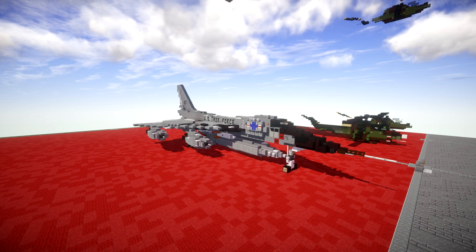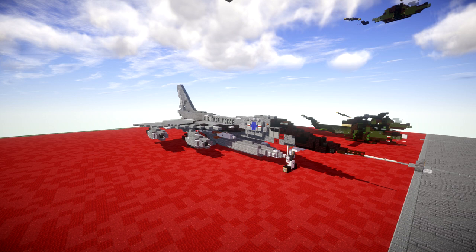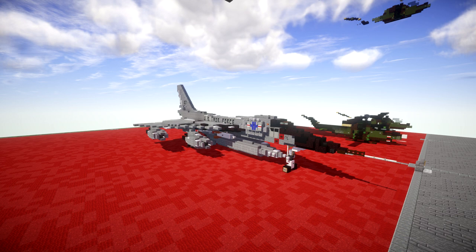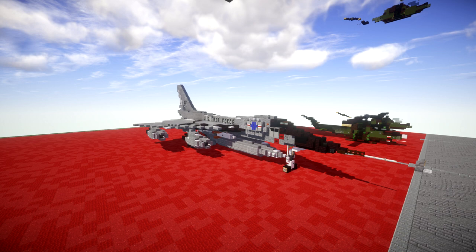The Convair B-58 Hustler — a really gorgeous looking aircraft and one I didn't know too much about until actually building and researching it. It had a really short service life as I mentioned, only serving about 10 years. It was officially retired on January 31st, 1970, which is kind of crazy. It was introduced in 1960 and retired in 1970 — a very short service life for this aircraft.